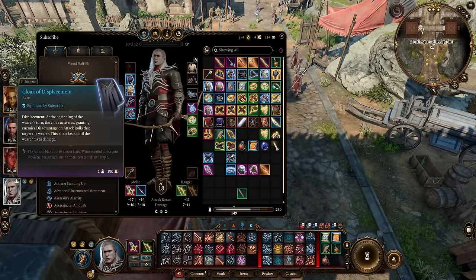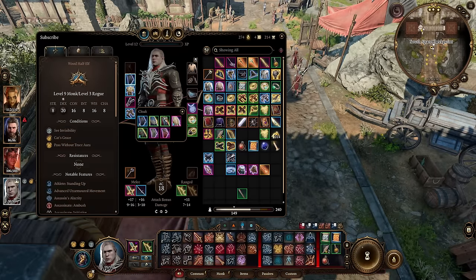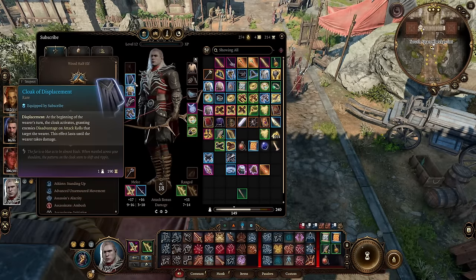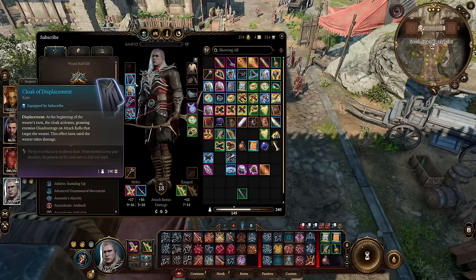For our cloak, I like going Cloak of Displacement. Feel free to use something else like Cloak of Protection if you really wanted. I think the Displacement Cloak is the best cloak for this build.